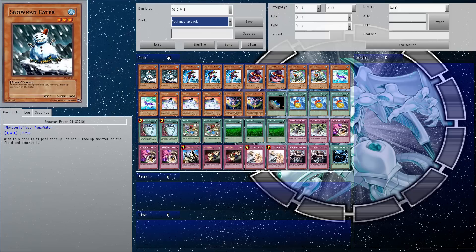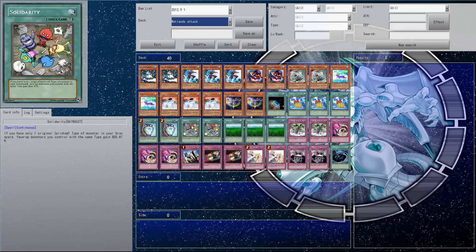We'll start off with two Snowman Eaters. This is basically just a one-for-one — if your opponent has got something big, it just kills it straight away and helps with Solidarity being live.